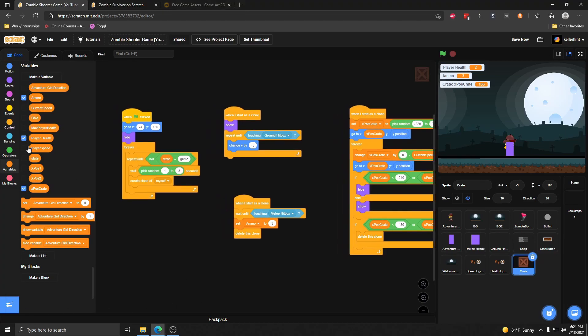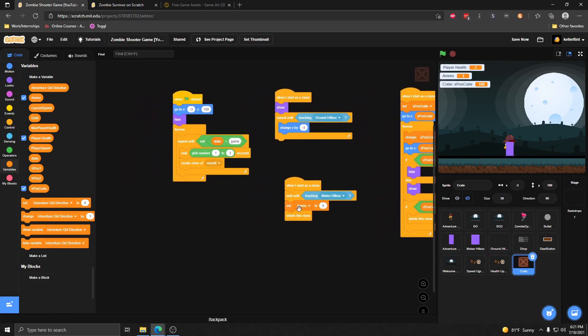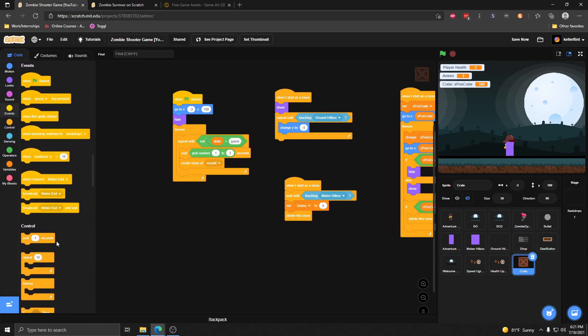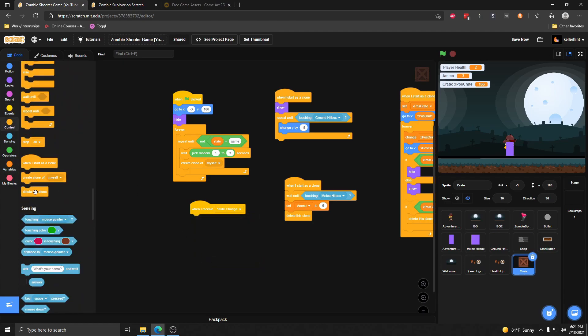The one other thing we want to do is that whenever we're changing state, we want to go ahead and delete all these crates so they don't stick around when we restart the game. So when we receive the message that we are changing stage, we just delete all of our crate clones, so that when the game starts again we're starting fresh with no crates from previous rounds.